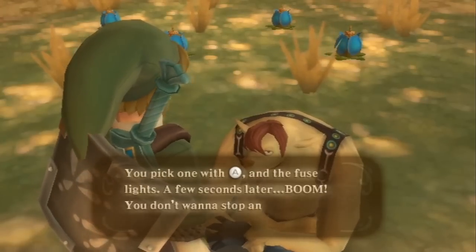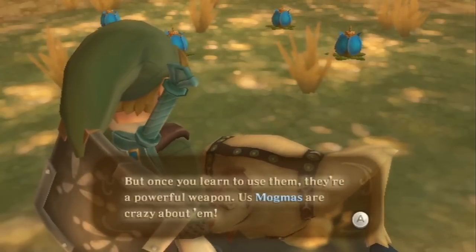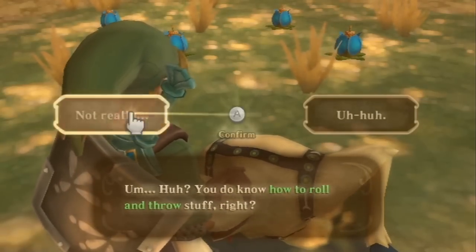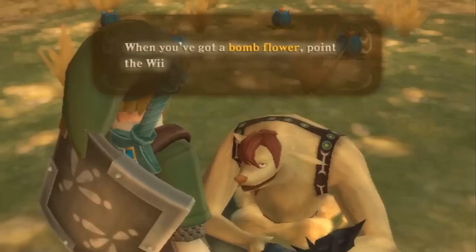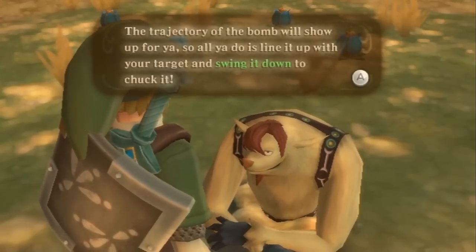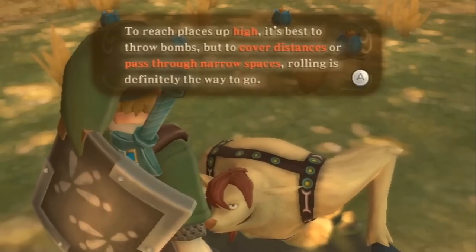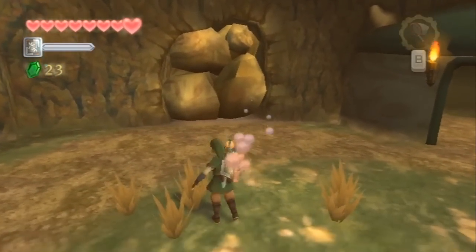Introduction to bomb flowers. Bomb flowers are actually sort of pulled from Ocarina of Time — the idea is the same, the execution is different. Basically in Ocarina of Time, originally you didn't have your own bomb supply. You would have to pick bomb flowers, which would then have a short timer for you to place them where you want. Here it is very similar, but they actually have an extended usage once you have bombs proper. There are also a variety of different ways to use the bombs — you can throw them, lob them as you would normally, place them, or you can also roll them, which will allow them to cover great horizontal distances so long as there isn't too much of a hill.